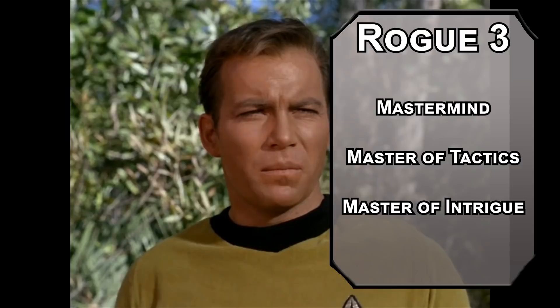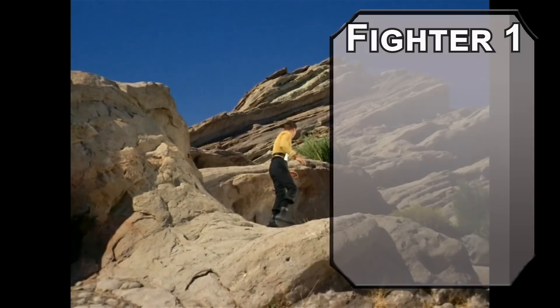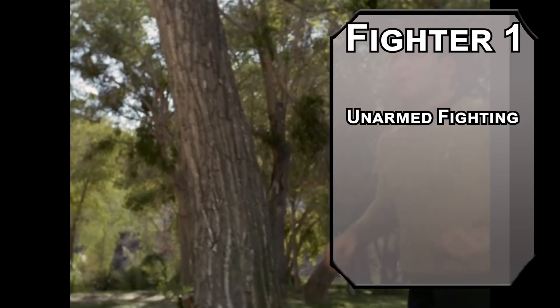Fourth level Rogues get an ability score improvement or a feat. We'll stick with investing in Charisma for now — Star Trek is really more of a role-playing show than a combat show. Still, we're going to jump over to Fighter for a fighting style like Unarmed Fighting, letting you deal a 1d6 with your unarmed attacks, 1d8 if you put two hands together for a big chop, and a d4 of damage to a creature you have grappled once per round.